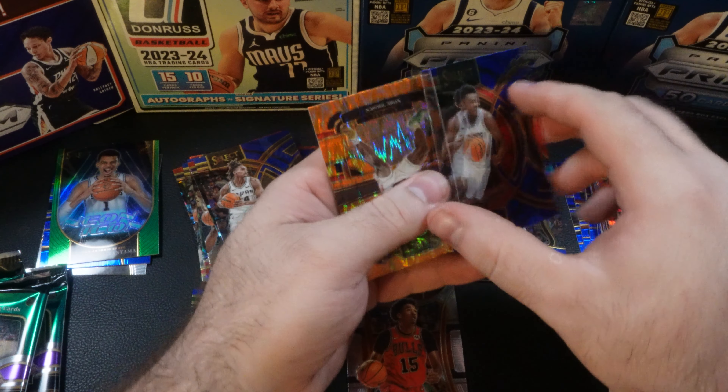Final pack out of the blaster packs — finishing off with Michael Porter Jr., Bam Adebayo, Grady, and James Harden. Going over the hits: our mega box produced two Wimbys with a Neon Icon and the standard concourse Wimby rookie card, along with a Rookie Revolution Jalen Hood-Schifino. We also hit some courtsides in the mega box with a Klay Thompson and Kawhi Leonard. In the blaster boxes we didn't hit any courtsides, but we did hit three premiers with Ossier Thompson, Kobe Brown, and Chris Livingston. We did hit a numbered card out of the blasters, which we did not get in the mega box.